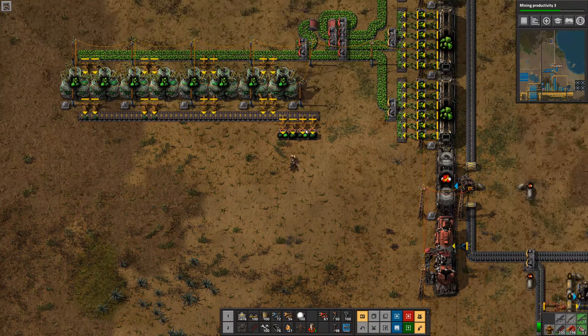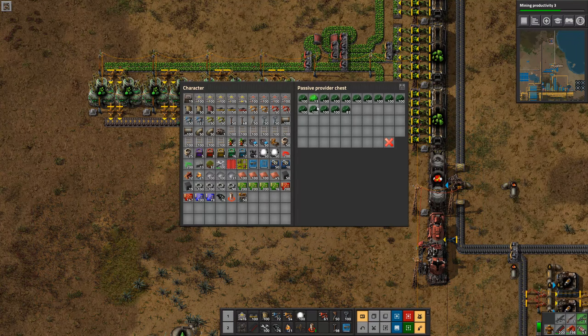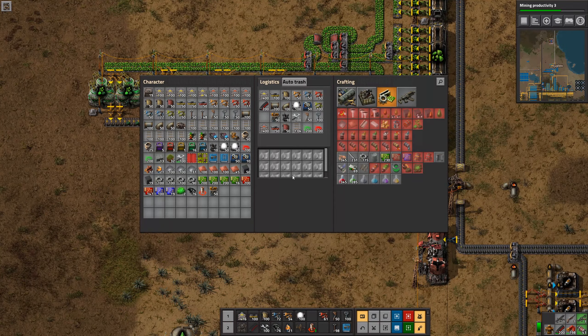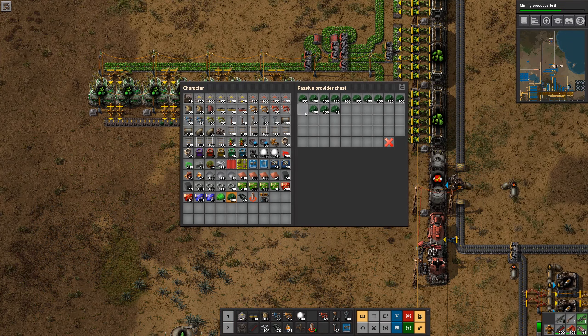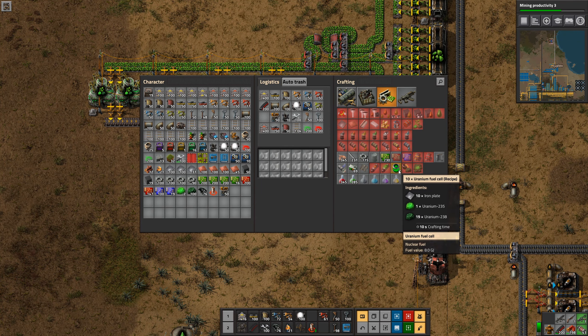The only problem with Kovarex enrichment is that you need 40 uranium-235 before you can even start it. Right now I've got 14 — 13 in one chest and one in another — so it'll be a while. I'm going to take just two U-235s and a stack of U-238s and handcraft some uranium fuel cells to get started.